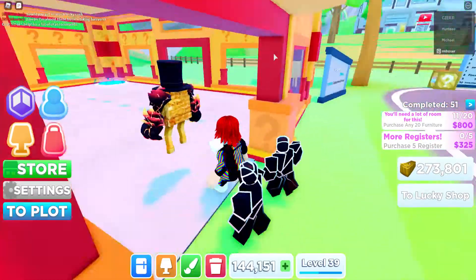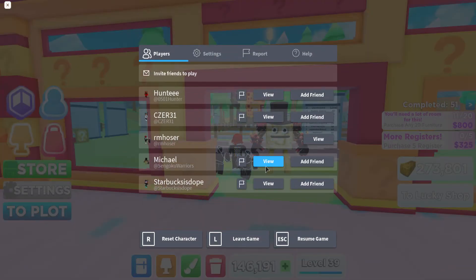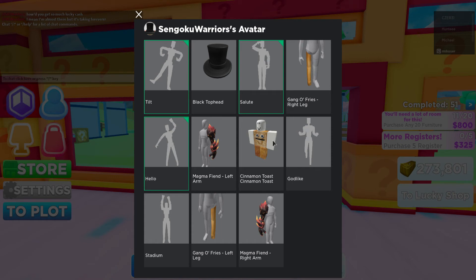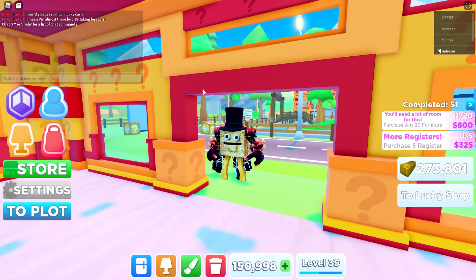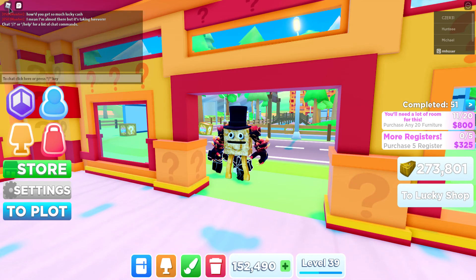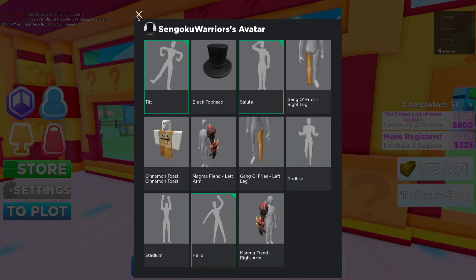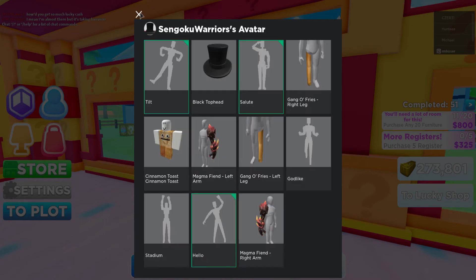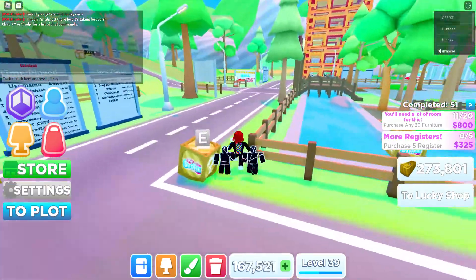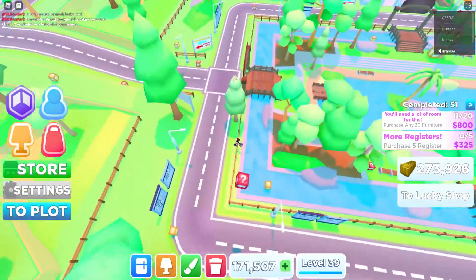I love this guy's avatar — the Cinnamon Toast Crunch one. What's this guy's name, Michael? How did he get that? How much is that Cinnamon Toast Crunch avatar? 590 Robux? Yeah, that's not too expensive actually — I think that avatar is worth it because it's so cool.